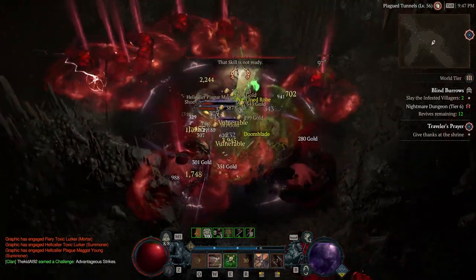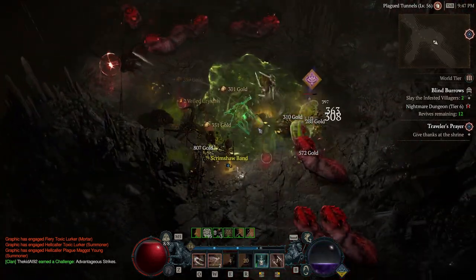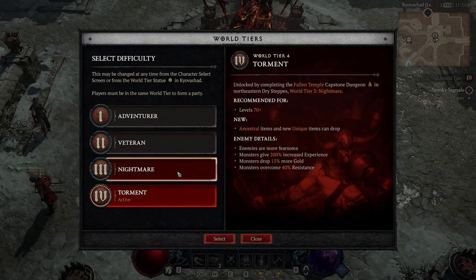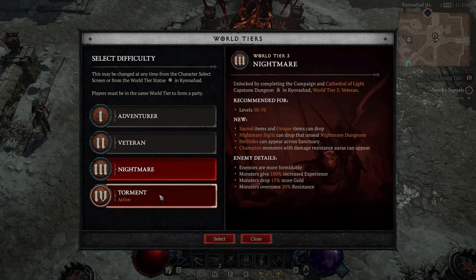First off, we do have a world tier statue in Kyovashad. If you guys didn't know, you don't have to leave the game every time to change your difficulty. You can see I'm in Torment right now, but as you get into Nightmare and unlock Nightmare difficulty, some of the activities you want to do to level change drastically — same with Torment as well.